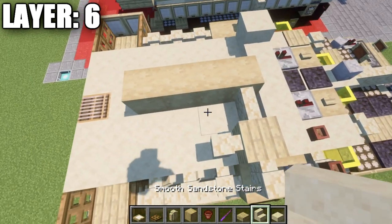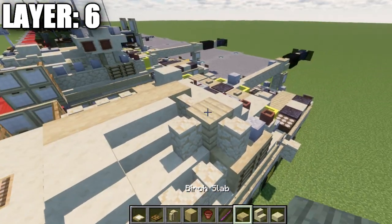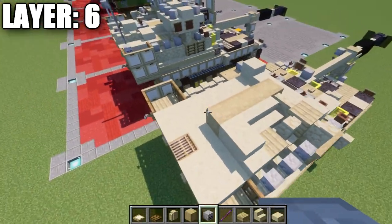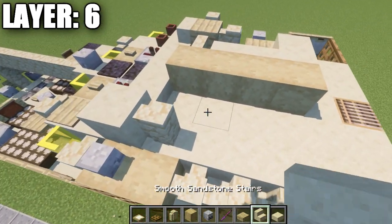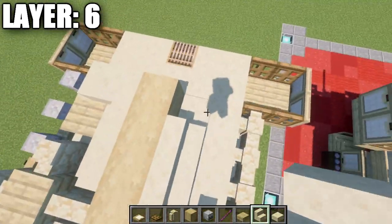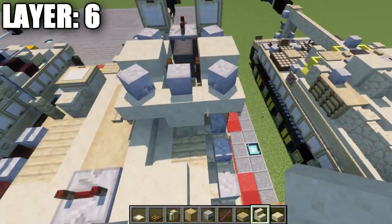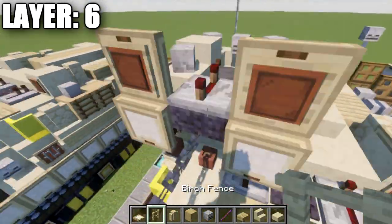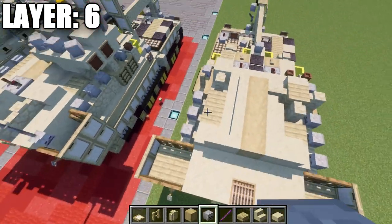Place two smooth sandstone stairs, then a smooth sandstone block, and a smooth sandstone stair out to the side. There's also a birch slab in the corner space. Place one, two, three skeleton skulls along the side. Over on the other side, place a sandstone wall, a row of three sandstone stairs, a sandstone corner stair, and another sandstone corner stair off that. Then two birch wood slabs in that space, a birch wood fence post, and one, two, three skeleton skulls going back.